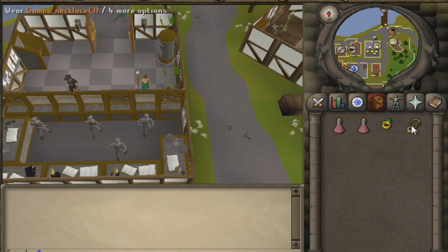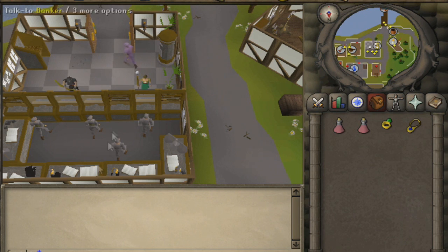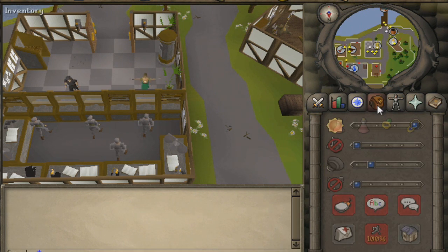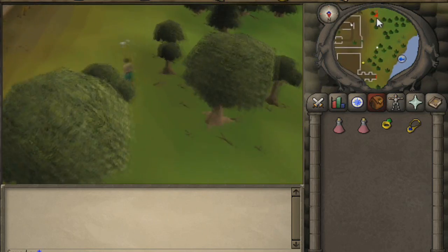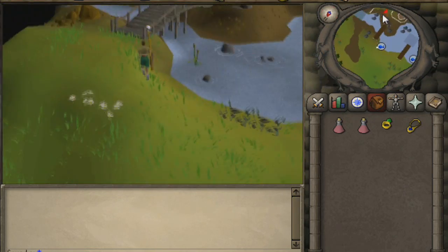What's going on YouTube, it's SquadOh here today bringing you guys a guide on how to get the ghostly robes. This is a guide for all you newcomers to Old School RuneScape. The items required include the ghost speak amulet, which you get from the Restless Ghost quest — you don't have to complete it fully.